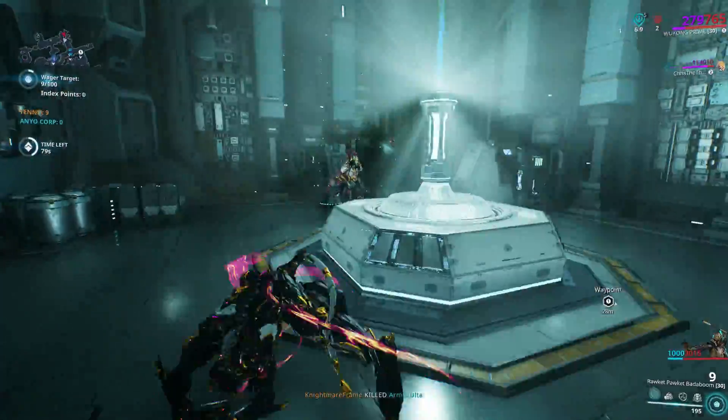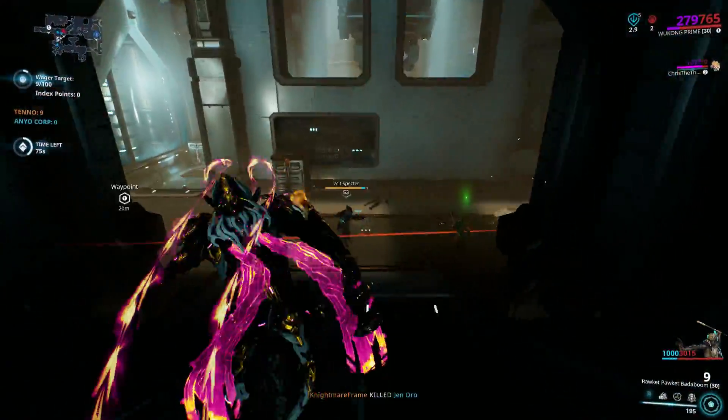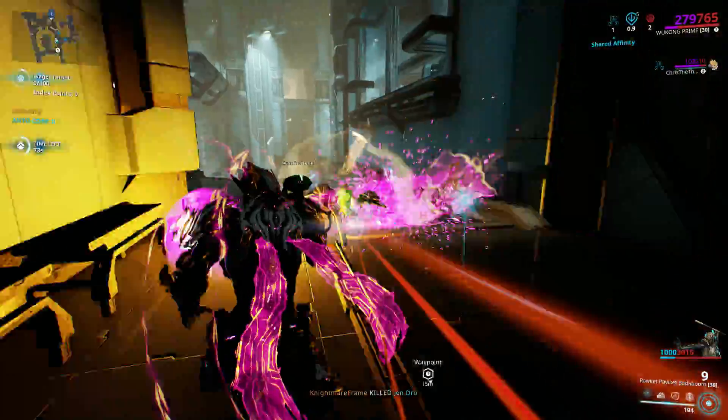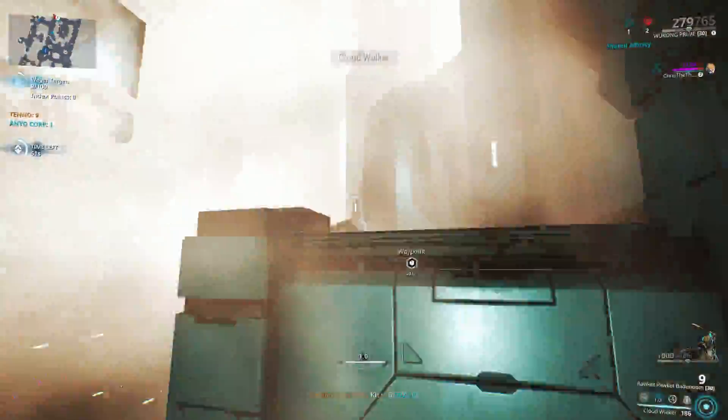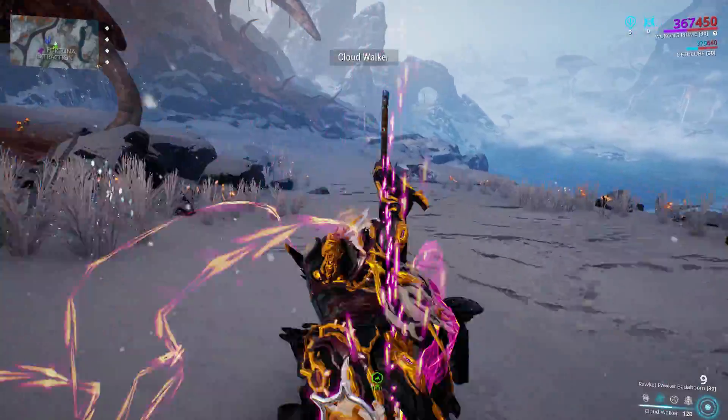This puts my Index Wukong build to shame because it's even more effective with the 250 range. Your Cloud Walker becomes another great crowd control tool for engaging and disengaging — stunning everything it makes contact with — and the stun duration is set, so even with a negative duration it won't affect it at all.